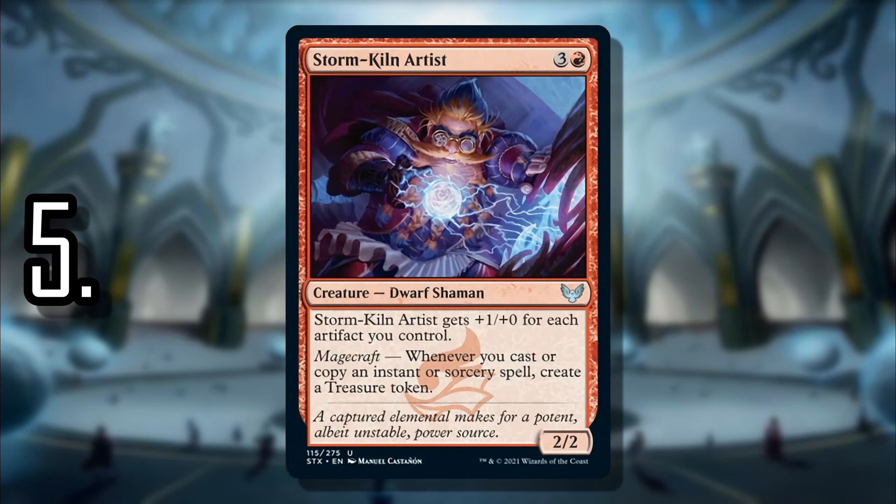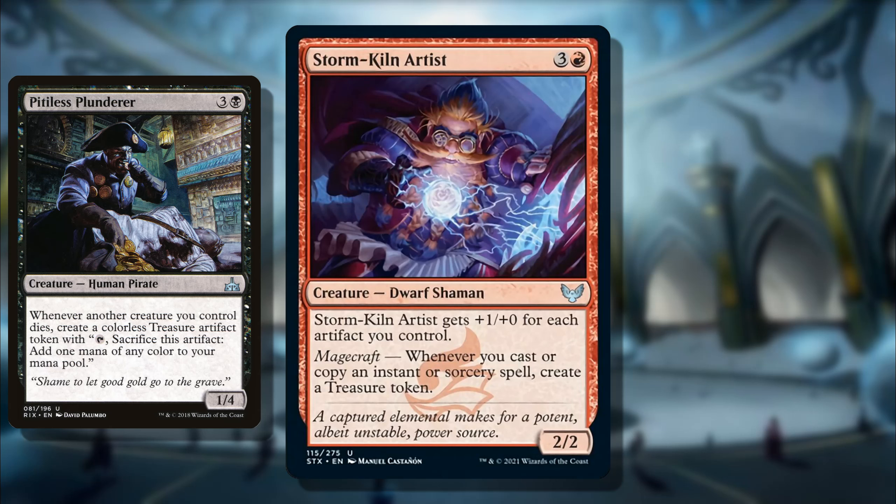At number 5 we have Storm-Kiln Artist. Whenever you're rewarded for doing something simple you'd normally do — getting a Treasure token for simply casting or copying an instant or sorcery — that's just ridiculous. Storm-Kiln Artist is going to be a staple in spell-slinger decks, maybe not competitive, but I don't make my top 10 around cEDH. Compared to Pitiless Plunderer, it's easier to combo with Pitiless Plunderer, but for decks that need these triggers you get mana to work with, keep your turn going, and it could be key for a storm deck.